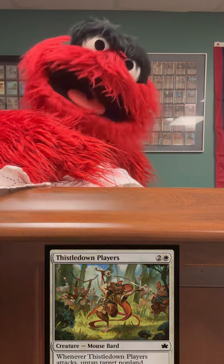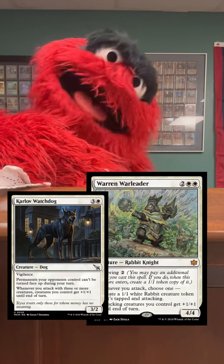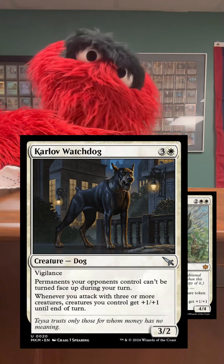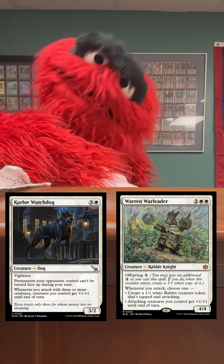Not all creatures that are attacking count to trigger things that care about when creatures attack. For instance, let's say you have a Karlov Watchdog and a War Leader, and both attack. The triggered ability from the War Leader lets you put a 1/1 rabbit into play tapped and also attacking. Karlov Watchdog says that whenever you attack with three or more creatures, they get +1 until end of turn — but this would not trigger here. You have three creatures attacking, but you only declared two as attackers.